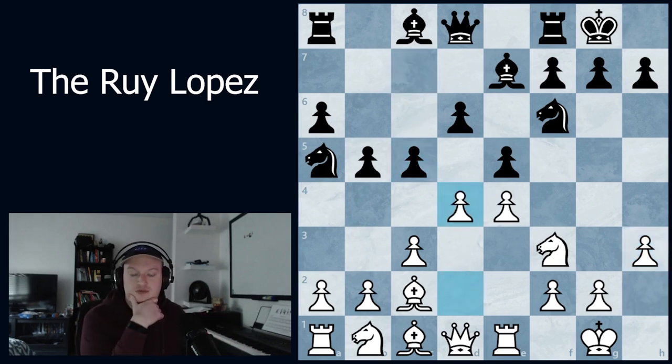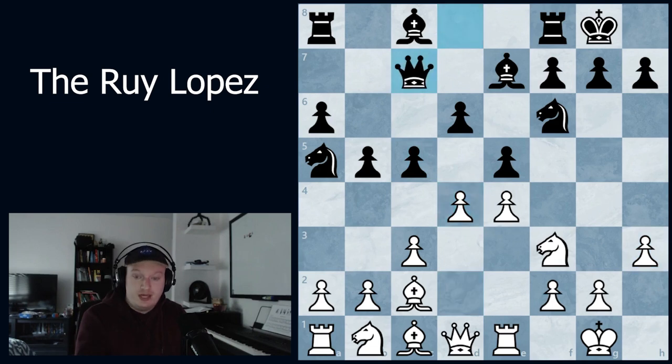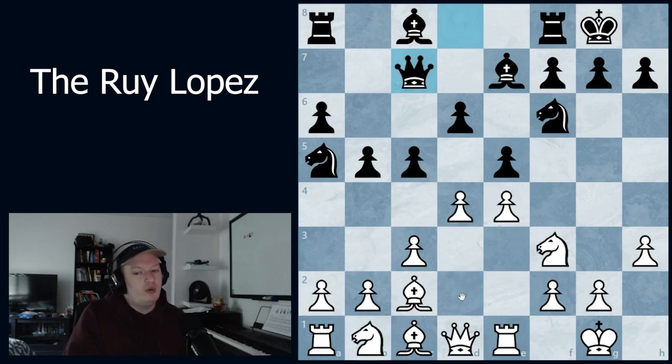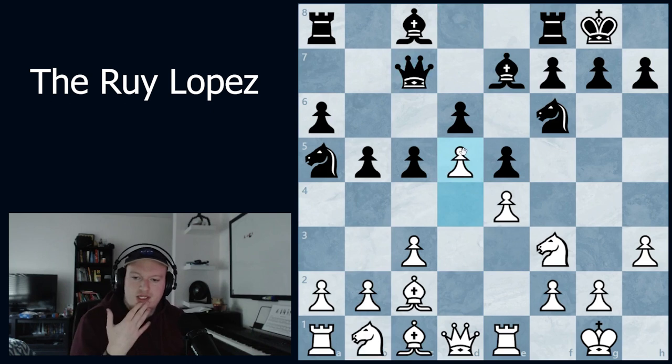We see c5 and d4. After queen c7 — the most common move — I recommend a different move than most. Most people play knight bd2, the most common move for a long time. However, I prefer the move d5. The big reason is it gains so much space in the center and doesn't allow black to open things up. When you play d5, you're preparing for a very long game, and that's kind of what happened here.